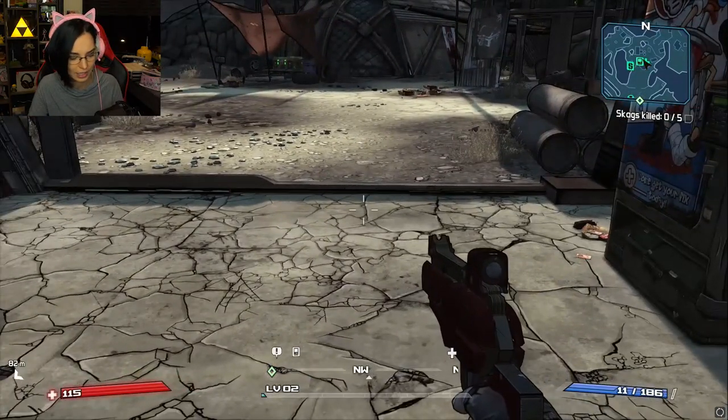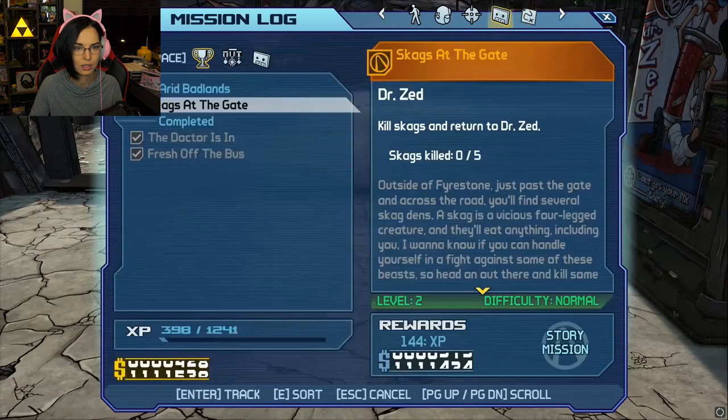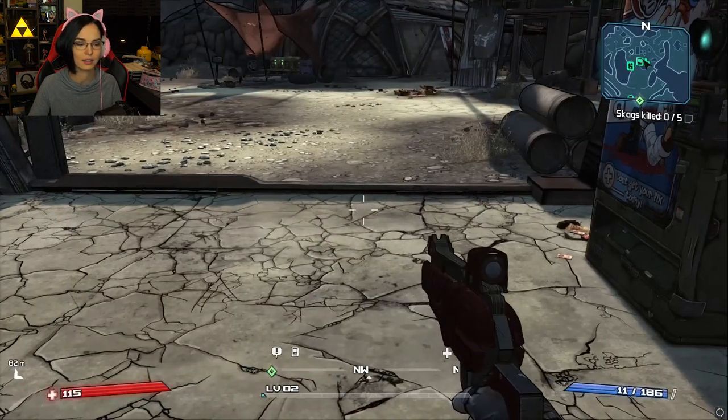Okay, I actually didn't look at my mission log. Where's my mission log? The mission is 'Skaggs at the Gate' — kill Skaggs and return to Dr. Z. Difficulty: Normal. Why was the other quest marked as tough? All I had to do was hit a button.